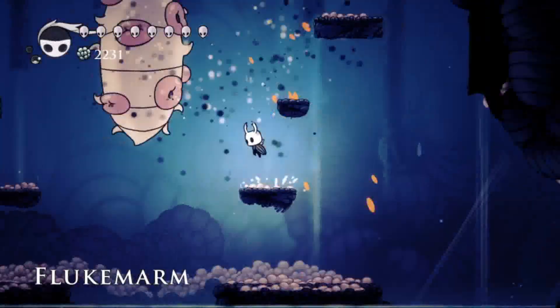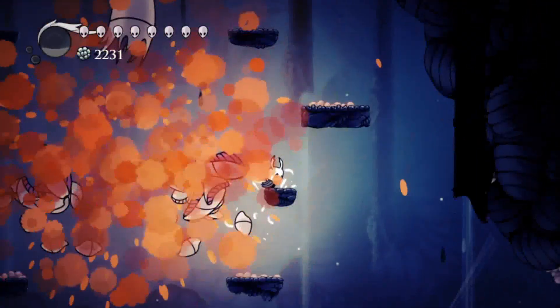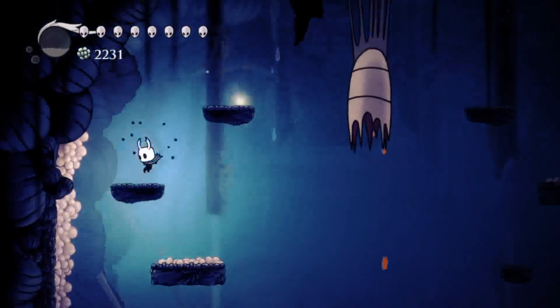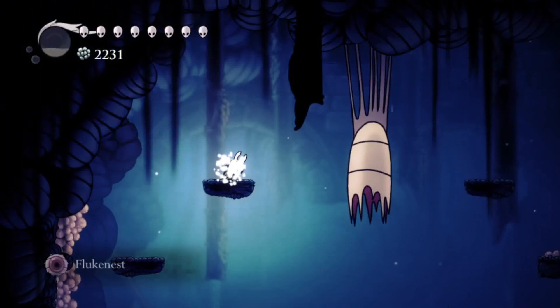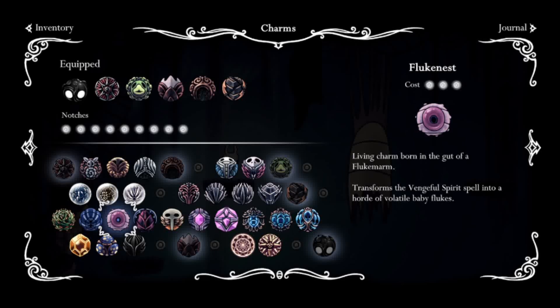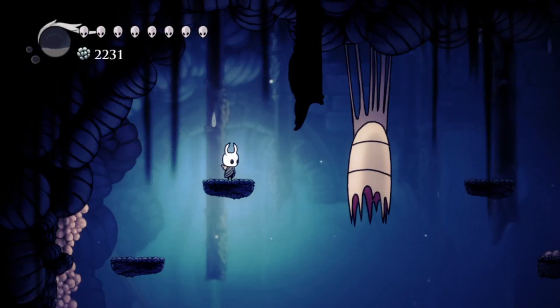I'm hitting him a bit. Really easy — he'll just summon some minions or flukes that home in around you. That's all he does; he just summons them two at a time. Flukenest — it transforms the shade soul into mini flukes. Combine this with Defender's Crest for a big fluke. Defender's Crest can have a lot of charm combinations. That's it for the waterways.